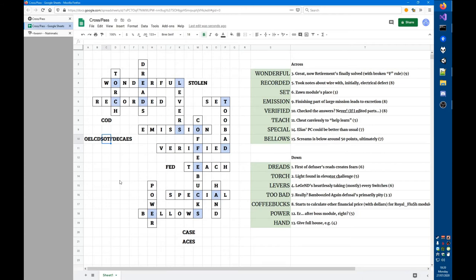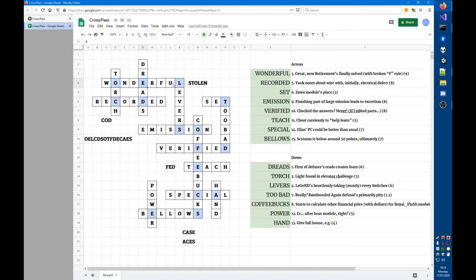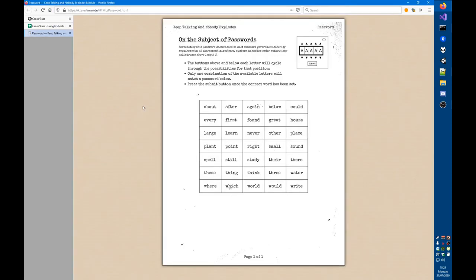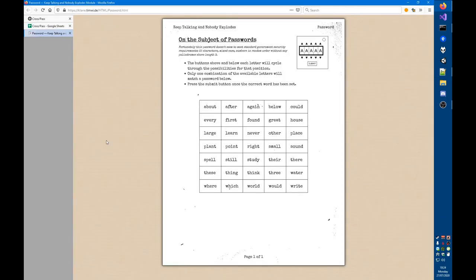Back again — the hint received is: think about what kind of puzzle this is and compare the two parts of the title. This is a crossWORD, so combining the missing part 'WORD' with 'PASS' gives PASSWORD. The crossing letters number 15, and vanilla passwords are five letters each, so maybe we can form three passwords from these letters.